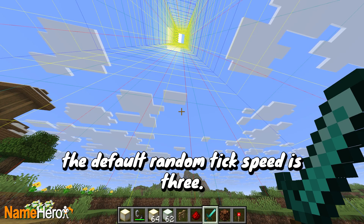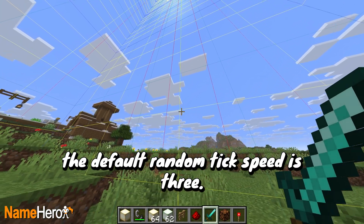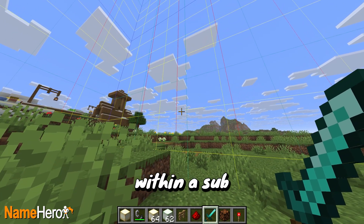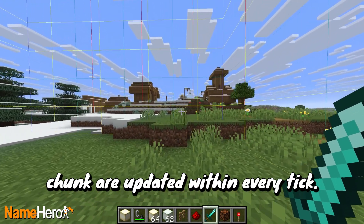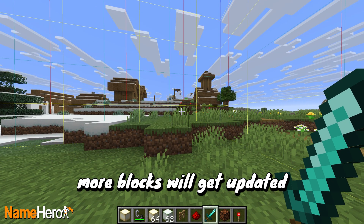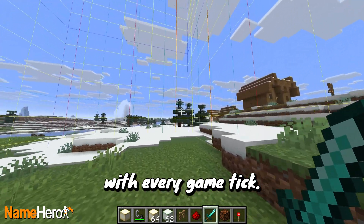In Java Edition, the default random tick speed is three, meaning that three random blocks within a sub-chunk are updated within every tick. So increasing the tick speed like we did earlier means more blocks will get updated with every game tick.